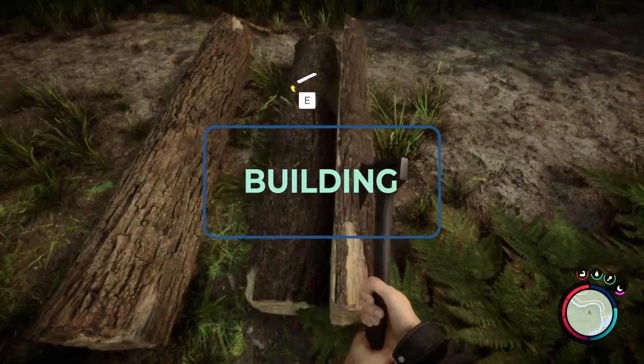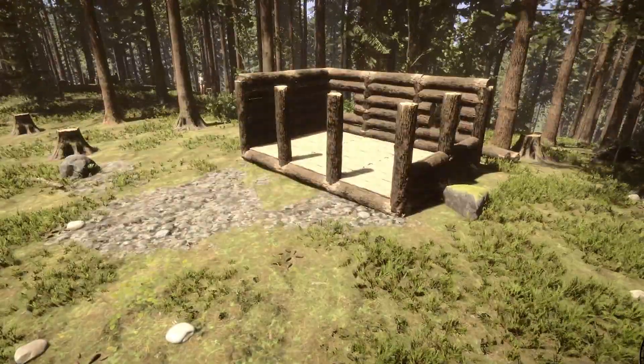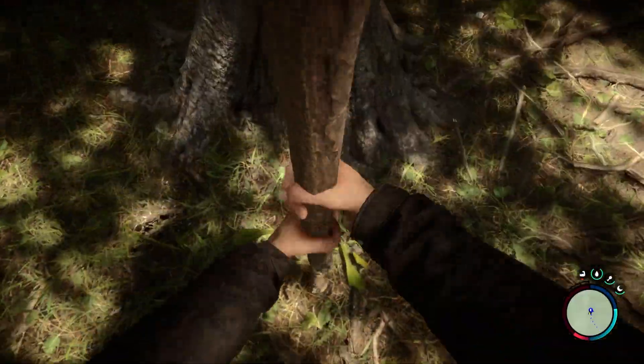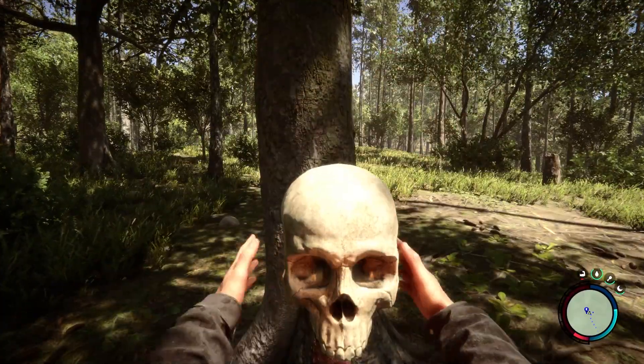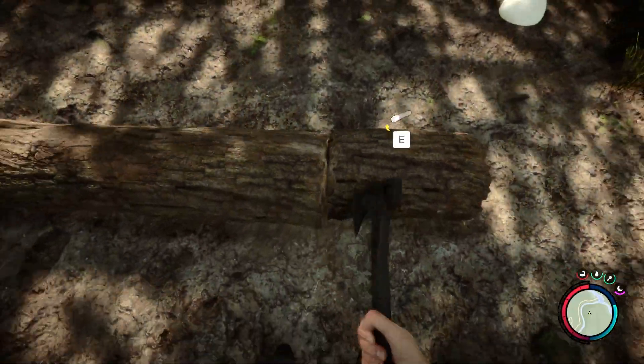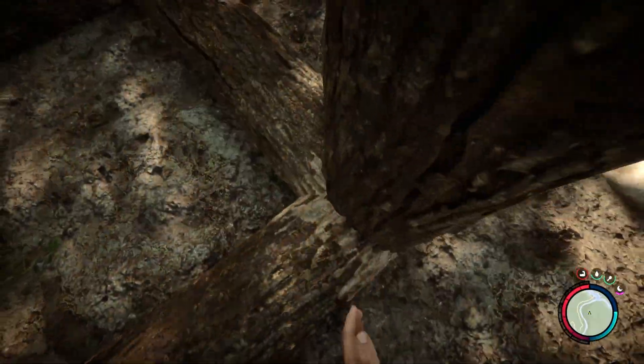The building mechanics have completely blown me away. Building and crafting now feel like an actual physical activity. For example, in order to build a lamp, you'll have to take a stick, jam it into the ground, and place the skull on top. Additionally, logs can be cut into quarter-sized pieces and even split down the middle, and logs can be attached and stacked to one another in a variety of ways.